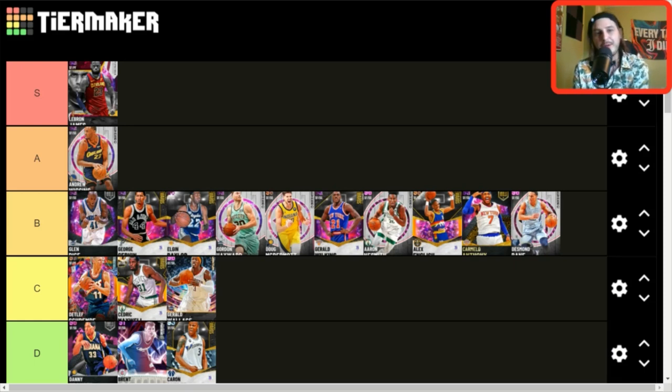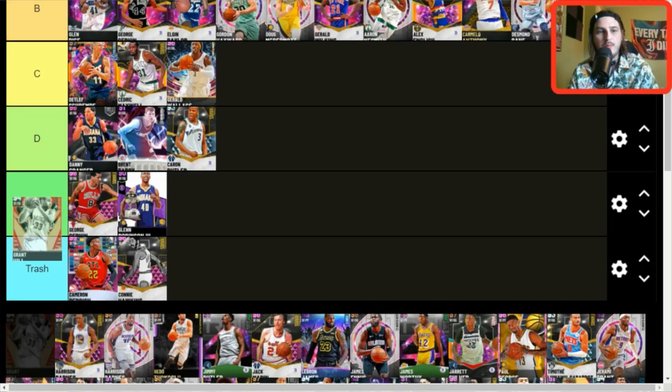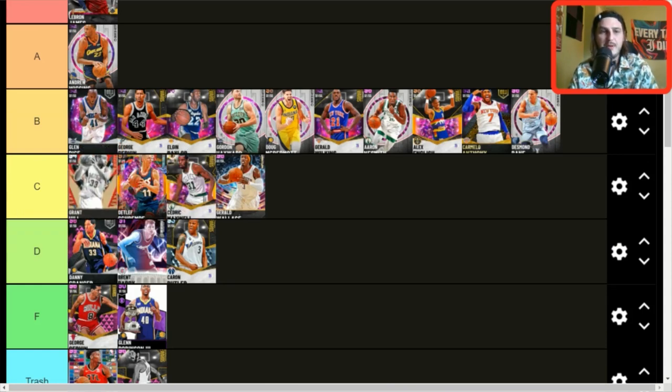Wiggins is more of a three-and-D cone, and that's kind of what stops him from being S tier. When you see the guys in S tier he's not quite on that level, but he's super close. Wiggins is crazy good and he has base 22 — you know how I love base 22. Grant Hill — C tier. He's not quite B tier level; I'd still use Carmelo, Alex English, or Desmond Bain over him, but he's pretty solid.